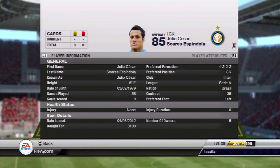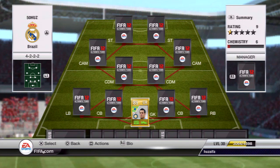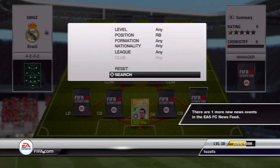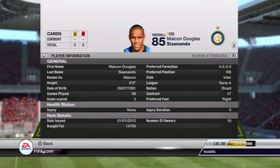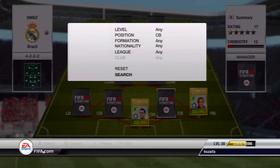We're gonna start off with Julio Cesar, cost me 3,100 - very good keeper. I know a lot of people say he's not that good, he's kind of dodgy, but for me so far he's performed really well, no complaints. At right back we have Maicon, probably the best Brazilian right back, cost me nearly 15k - kind of pricey.